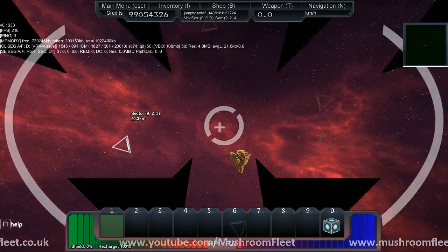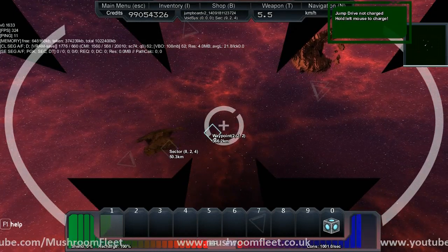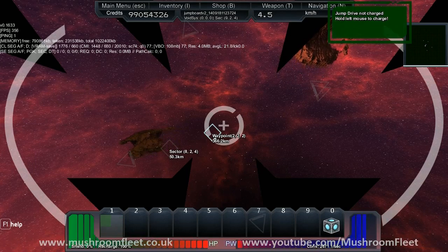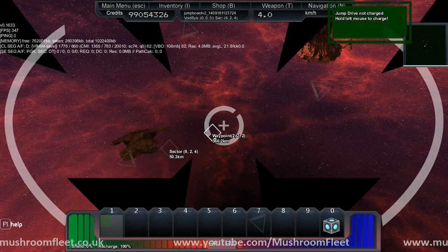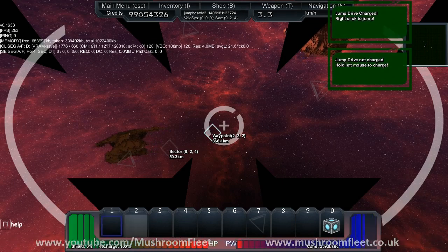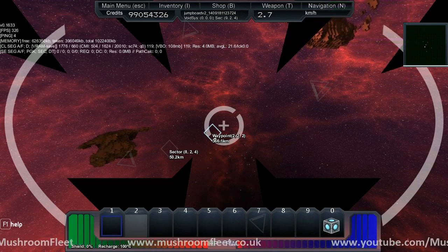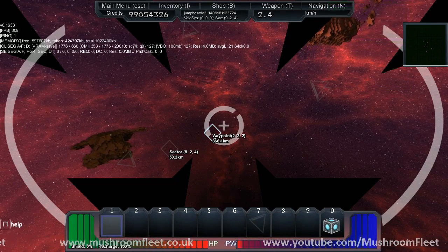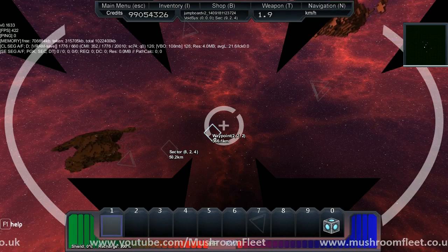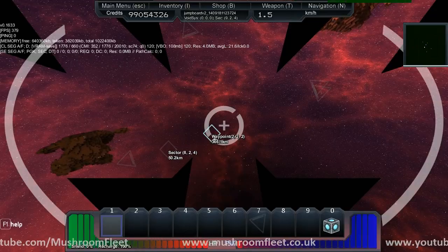Something else that I must point out as well, guys, is this. If I charge it up and stop charging halfway through, it does actually keep it. It keeps the charge — you can see it's not resetting right now. So I can complete the charge. I could have been fighting and skipping back to it to charge it up or whatever. Which is pretty awesome. You do have to have your mouse over it to charge it. It would be nice if there was a hotkey for this system — like, hit J — because then you don't have to mess about with putting it in the buttons. But it's cool.